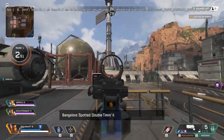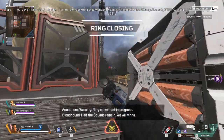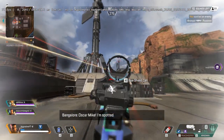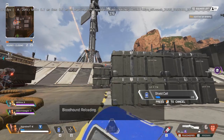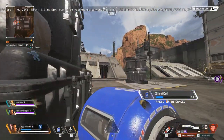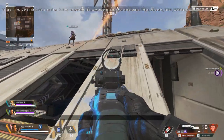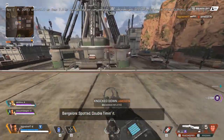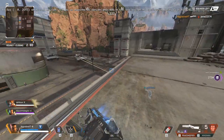As for attachments, you initially have 6 bullets and with a level 3 mag you get 12 — level 1 and level 2 don't matter that much. As for the Skull Piercer hop-up, it wasn't nerfed heavily; you deal 101 damage to the head with it equipped. For optics, go with your own preferred sight — I prefer the dot crosshair because it helps me aim, but it doesn't matter that much.